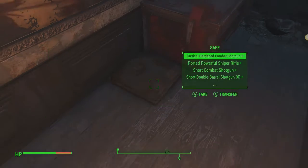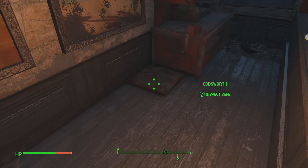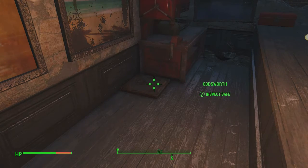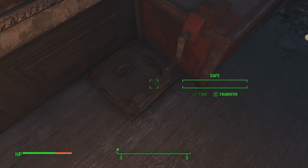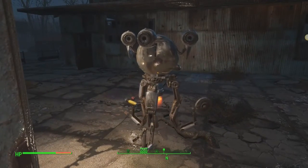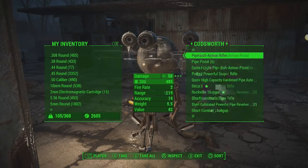I'm going to go ahead and speed up the video just so that you guys can see him empty this thing out. And there you have it ladies and gentlemen — the safe is now empty and Codsworth is now carrying everything. As you can see he is carrying all of the weapons that were in that safe. That is how you do that.